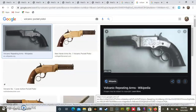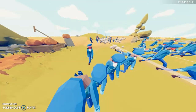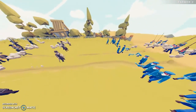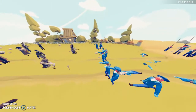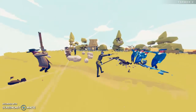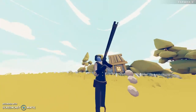The one the Union guy was using is the Maynard carbine. I looked up the guns and made sure I checked what faction used them. The Volcanic pistol didn't specify a faction, so I just went with it. Here he is with his carbine.